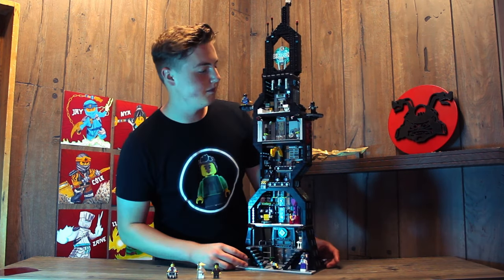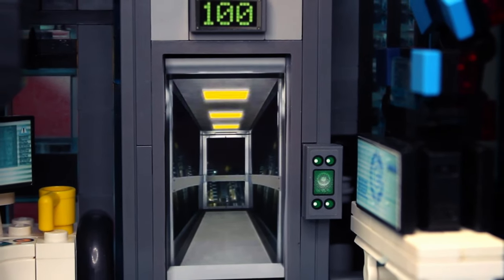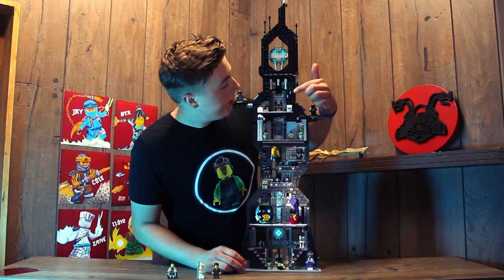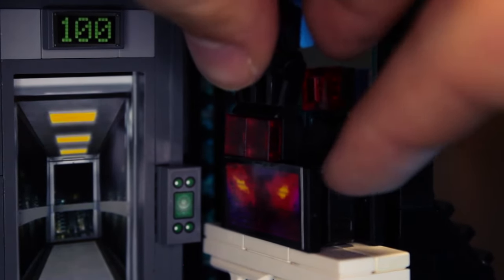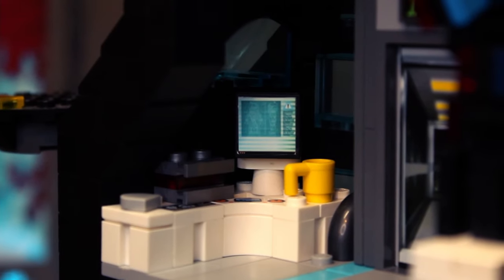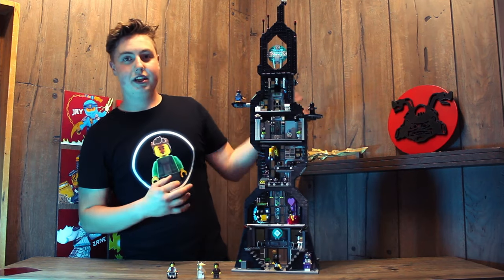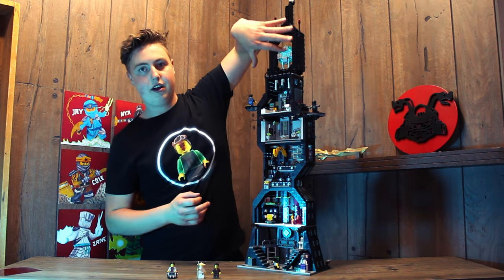Our last and final level uses a lot of custom stickers. In the center you'll notice this elevator — I made a custom sticker that looks like you're looking into an elevator — and I put the 100th floor sign there because it's technically not the fifth floor, it's the 100th floor. There's a huge computer system on this side which looks really nice, and you can flip it around to see the Overlord hacking into the system — I made a custom Overlord sticker for that. There's also another desk, computer, coffee cups, a mouse, and two little balcony platforms.